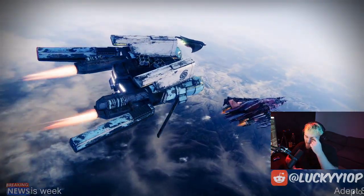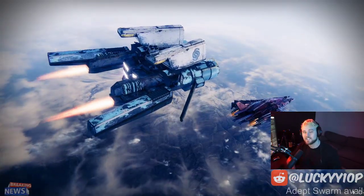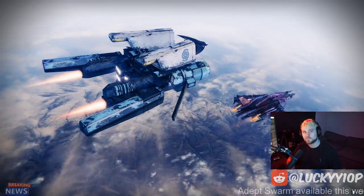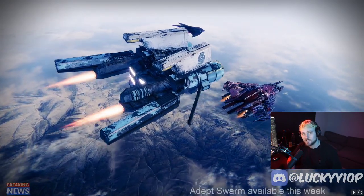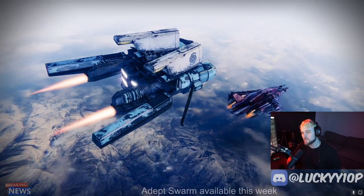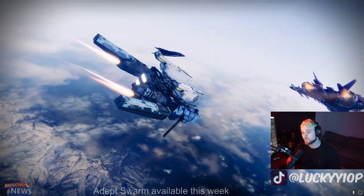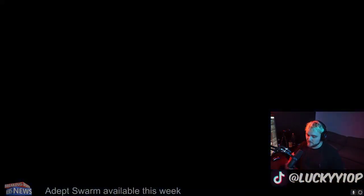Here we go — this will be our run, a little tutorial run. As I come to each encounter I'll explain the strategy we're utilizing. If you want to fast forward from room to room, if there's a certain room you're having difficulty in, you can just fast forward to that room and as I enter it I'll give you the strategies we're utilizing.